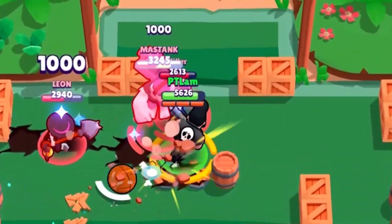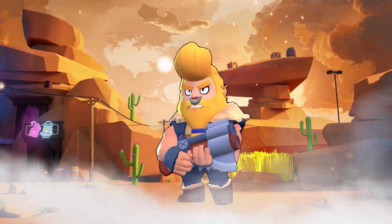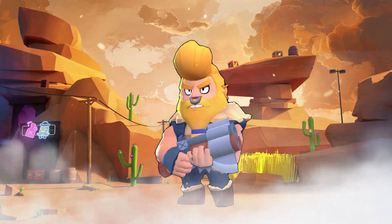In Brawl Ball, you can utilize Bull's super to charge towards a ball and then kick it. This will make your attack very fast and unpredictable for enemies.